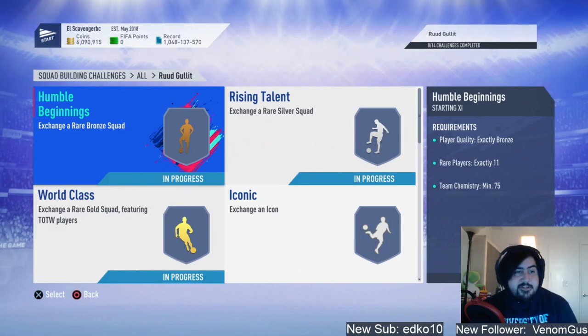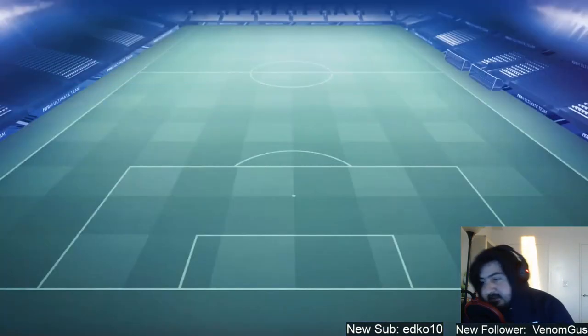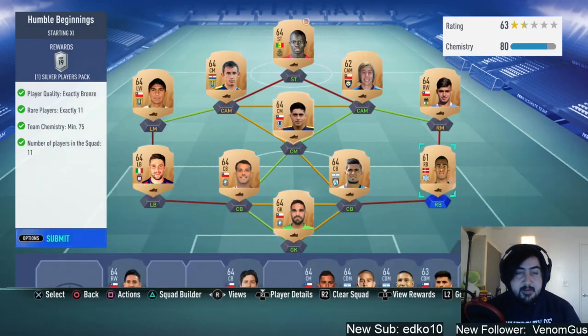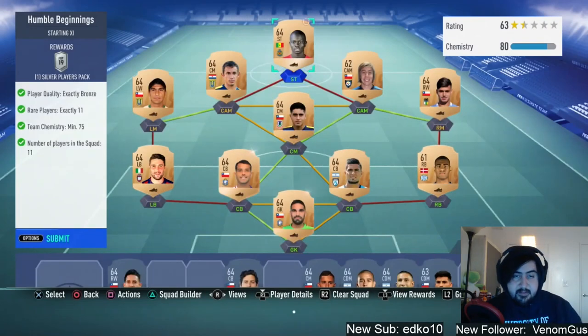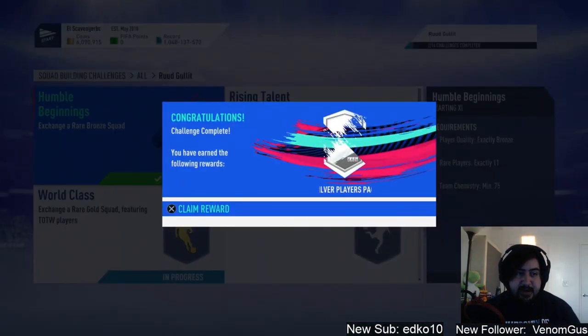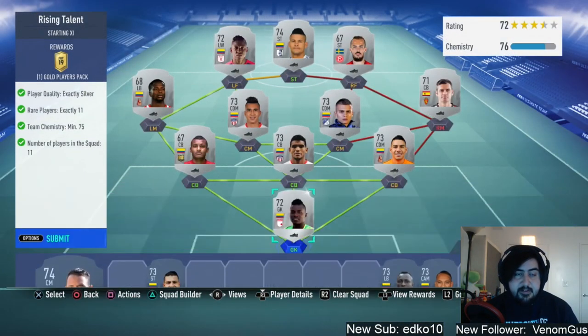Boys, these are the first three squads ready to submit for the Hullet SBC — all cooked up and ready to go. Humble Beginnings and the others: for Humble Beginnings we went for the Chilean league and just used two or three randoms. Once you hit 70 chemistry you should be all right with the league, so you can get positional players from anywhere. Submit the team to get the over-players pack. Rising Talent we went for the Colombian league, which is a very cheap league — most players are 400 to 800 coins.